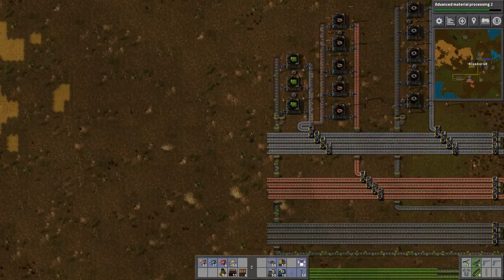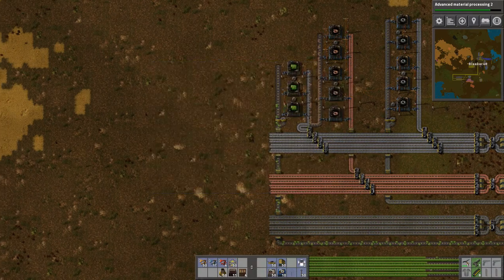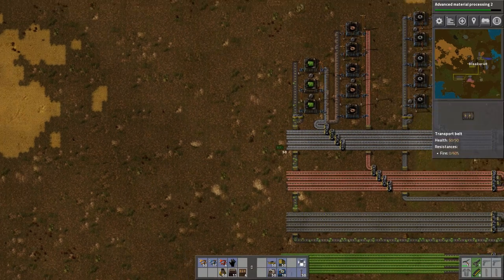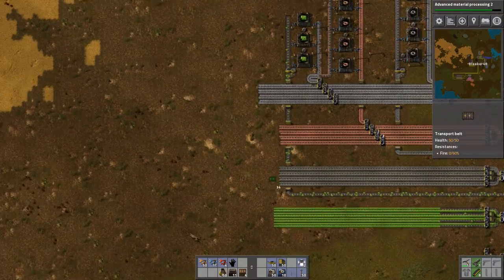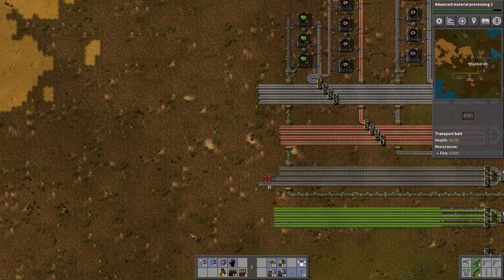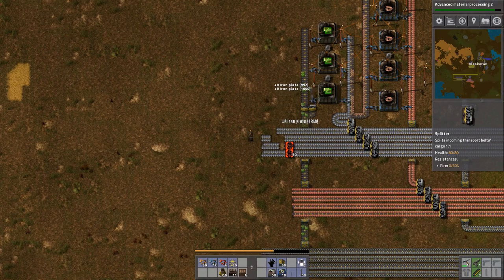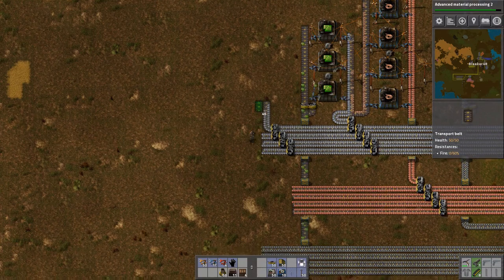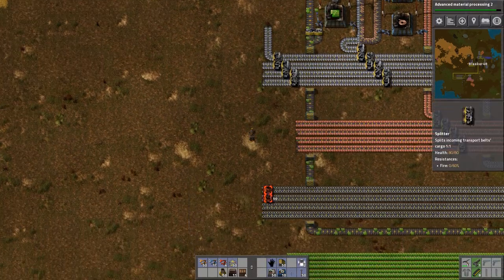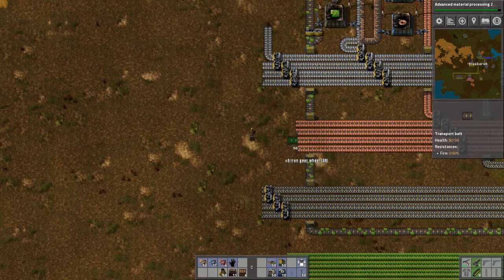We're going to do the transport belt first because these are the easiest. All this requires is one iron plate and one iron gear. So we're going to extend the iron belt just a hair, and I'm also going to extend the gear belt just a hair as well. Leave a little bit of room here. Peel off the iron.